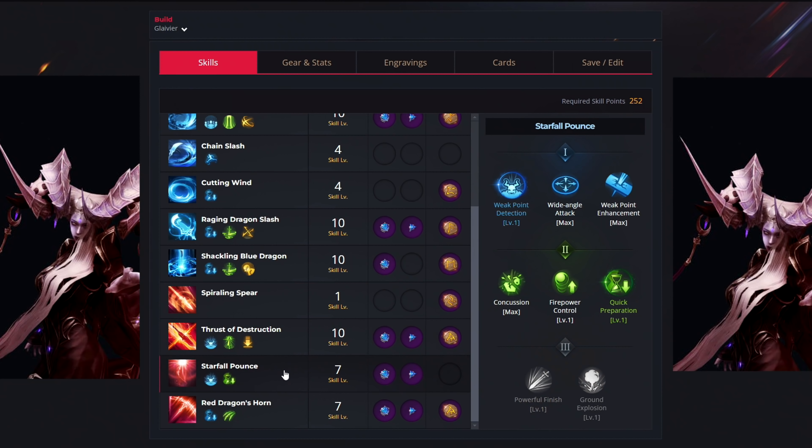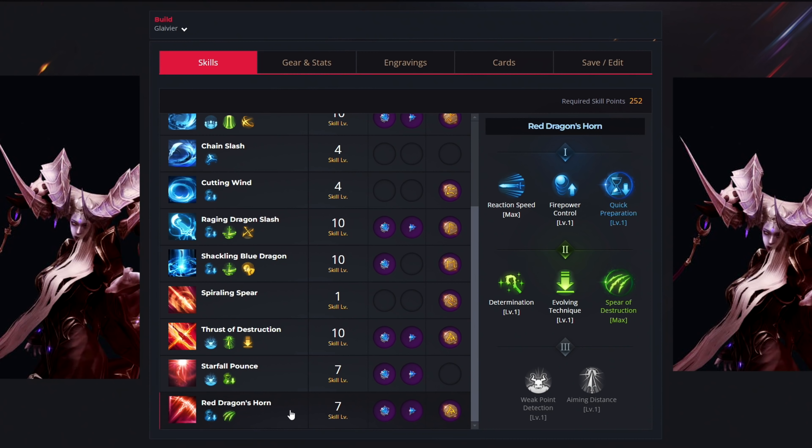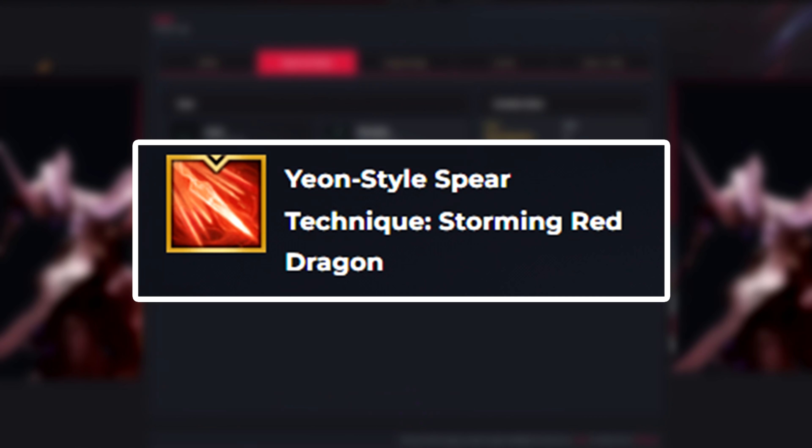For the next ability, we have the Starfall Pounds. We use seven levels to select the Weak Point Detection and Quick Preparation tripods. For your gems, you want to get both types — one for cooldown reduction and the other one for damage increase. For the rune, you don't want to select anything. And then for the last ability, we have the Red Dragon's Horn. We use our last seven levels to select the Quick Preparation and Spear of Destruction tripods. For your gems, get both types, and for your rune get Gale Wind. After level 50, for your Awakening skill, you want to get the Storming Red Dragon.